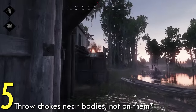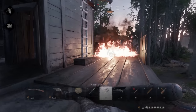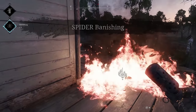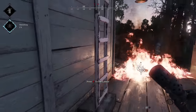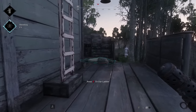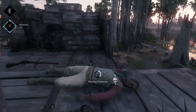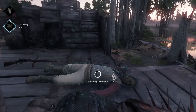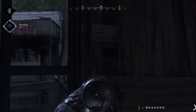Number 5: Throw Chokes Near Bodies, Not On Them. Sometimes your buddy dies in a prime location to get burned, but also a prime location for a risky revive. You probably know that chokes can extinguish fires, but they also have a bit of bloom in the initial detonation. Toss a choke near your buddy, not on him, to keep quiet revives possible. However, act fast because they can be burned again outside the safety of a choke cloud.